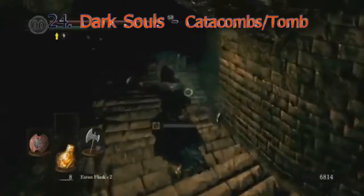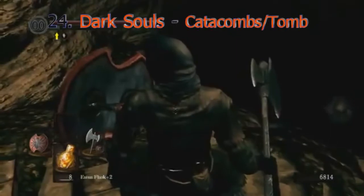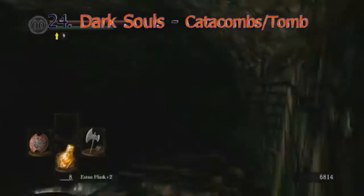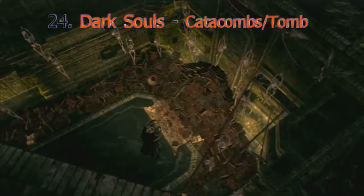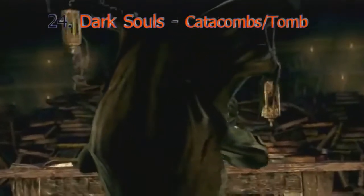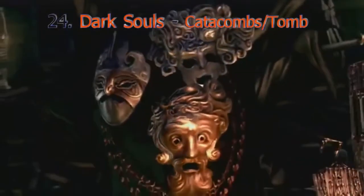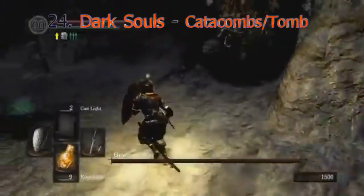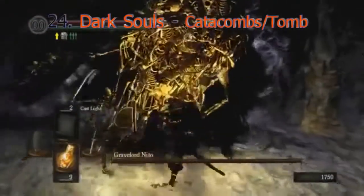The catacombs and the Tomb of the Giants from Dark Souls are linked together, so I'm counting them both. For starters, these two places are the darkest in the game — the Tomb of the Giants at one point requires a lamp, it gets so dark. There are lots of opportunities to fall off the map easily, and the catacombs holds one of the creepiest and saddest bosses: the Pinwheel, a man, wife, and child fused together after the man was experimenting and tried to bring his dead relatives back to life. At the end of the Tomb of the Giants, Gravelord Nito — one of the four lords — you still have to fight him in the dark, and he is not an easy boss to kill.